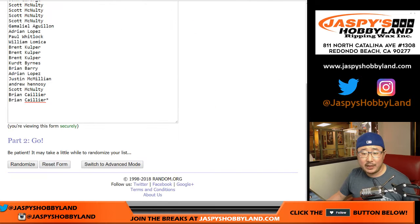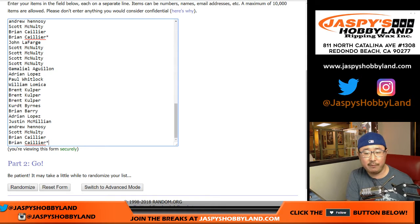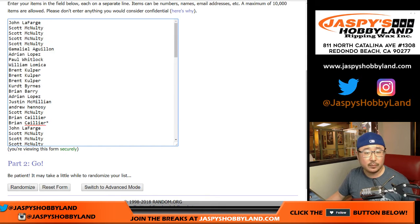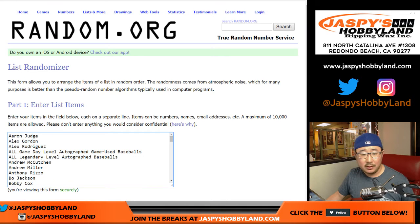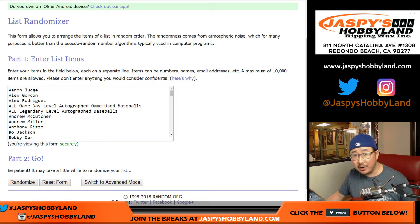One spot gets you four random players each. So let's quadruple this list. There's one, two, three, and four. Should be 80. There's all the players right here,